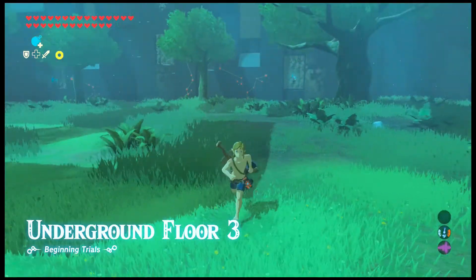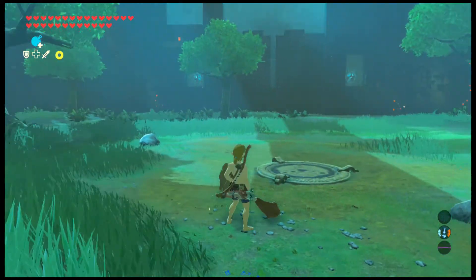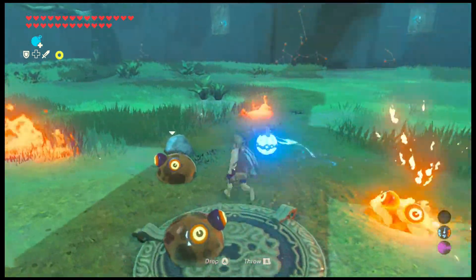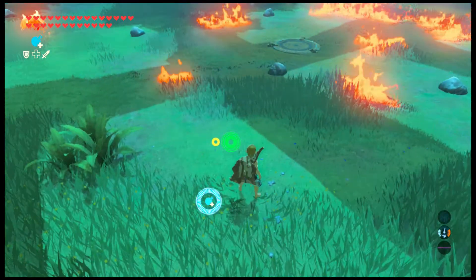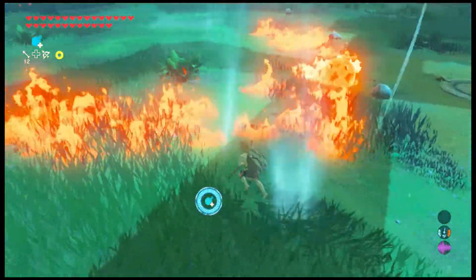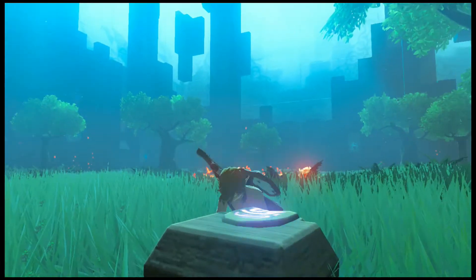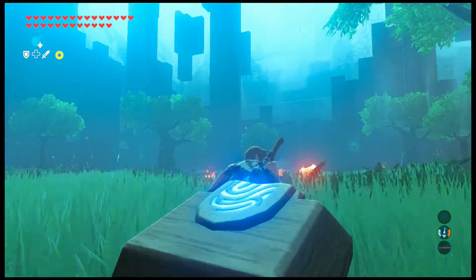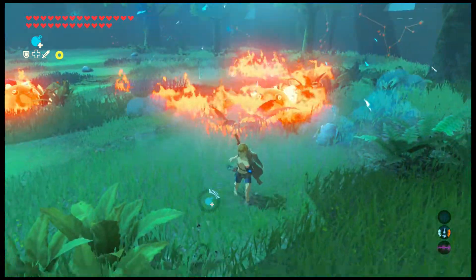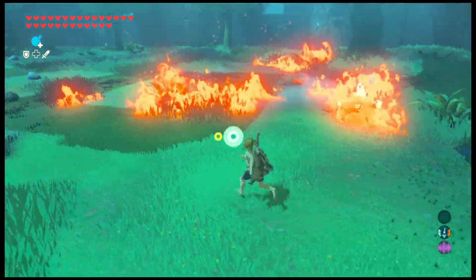I believe there are 12 floors on the Beginner's Trial, usually housing at least two boss enemies. You already know the ending of this will be a Hinox. What you probably want to do here is light one of your arrows on fire so you can burn these platforms — there are two of them across from each other. If you feel you're going to kill the enemies before using their fire, burn that other one down. That one has fire arrows.